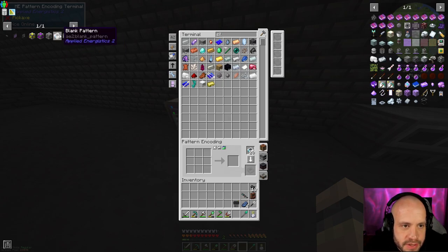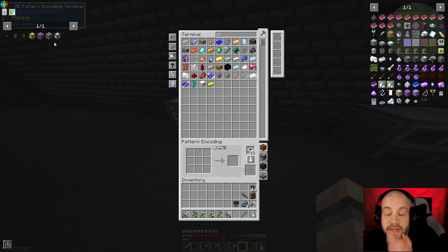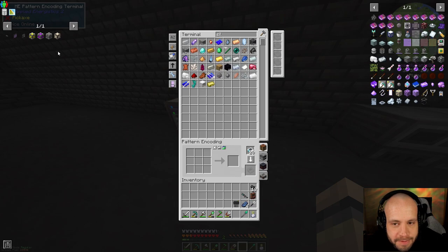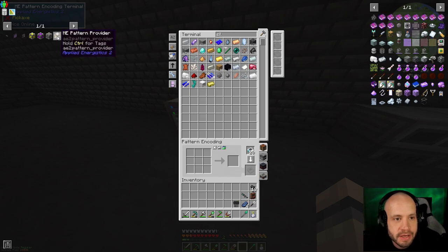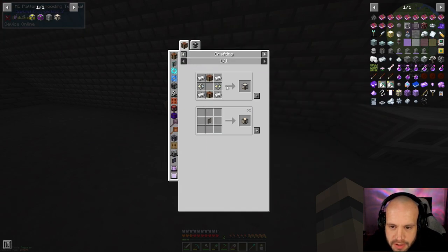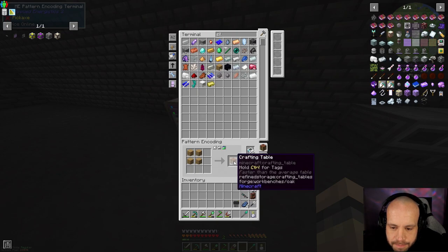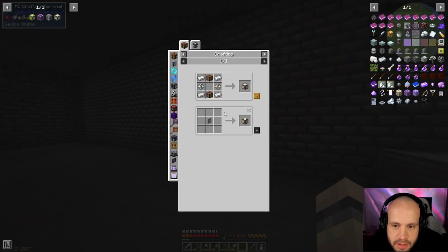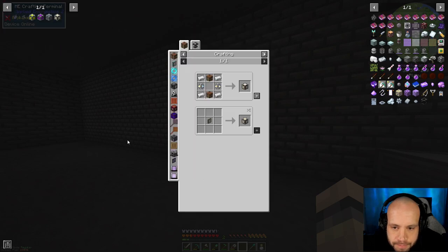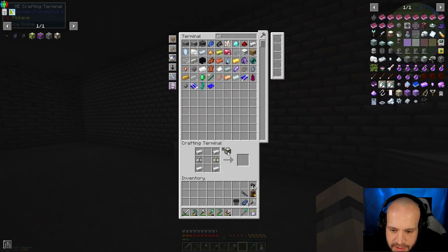Blank patterns are done. One thing that's changed in recent versions of Applied Energistics is that the interface used to do everything, but the interface now only really works with crafting things — it doesn't deal with processing things. What they have now is a pattern provider instead of an interface, and you can turn it into a different sort of block. I've got all the materials except for a couple — that's fine, I should be able to make one of these.